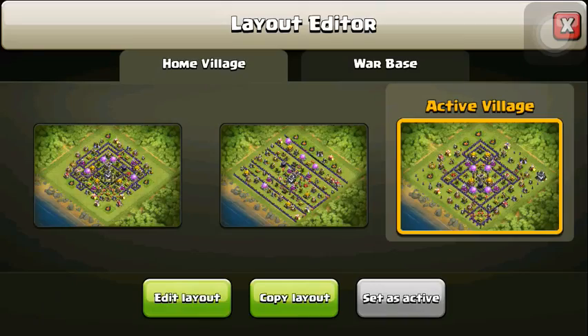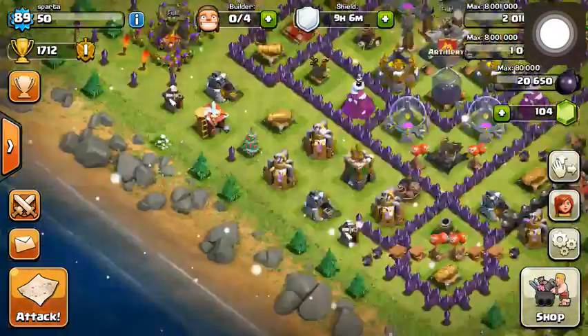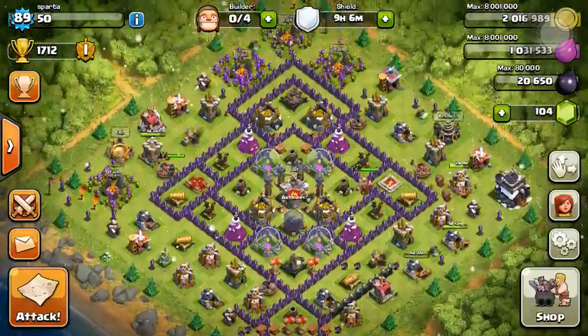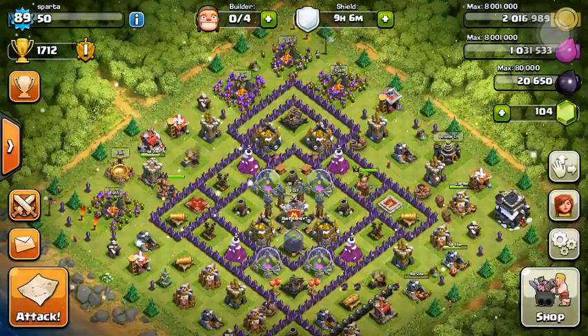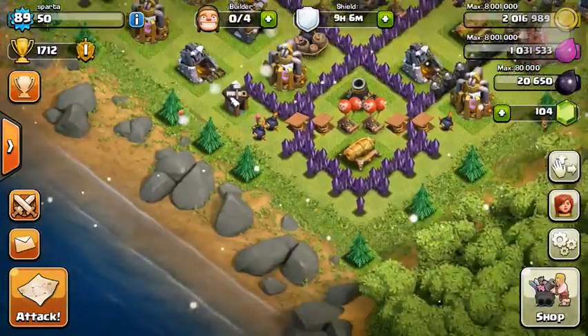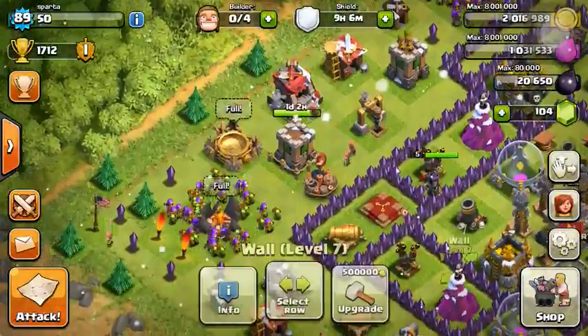As you can see, we have three base designs. This is my active one right now. We have one Christmas tree — this base is basically designed to get me one Christmas tree on the outside of my base so I can have it for a long time. It won't be in the way of any of my buildings; I just want a Christmas tree out there around the outside.